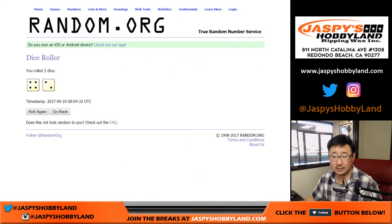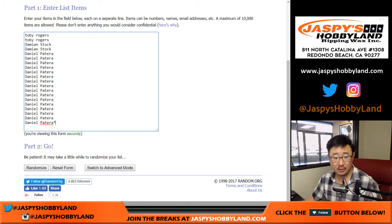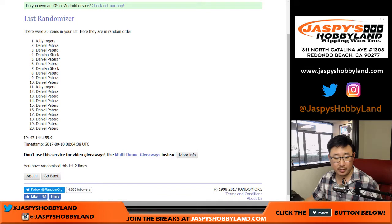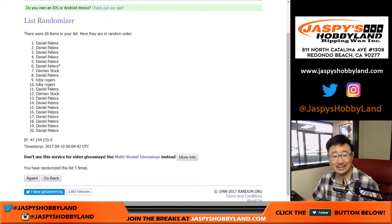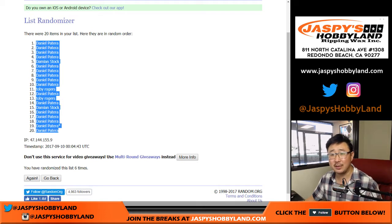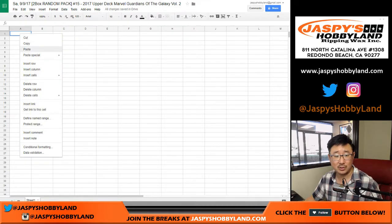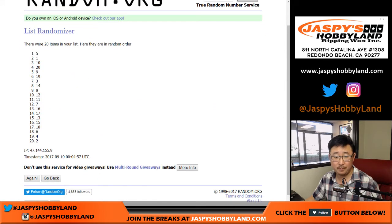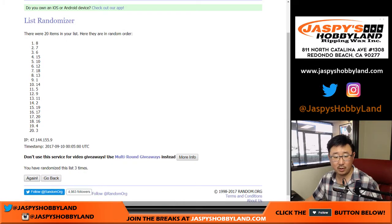Let's roll the dice — four and a two, six times. Names first: one, two, three, four, five, and sixth and final time. We've got Daniel all the way down to Daniel. Usually I break these in alphabetical order — Daniel, you're going to be first but I'm going to skip you and do all of yours last. Do the other guys first. And then four and a two, six times for the numbers — six, 20, down to three.